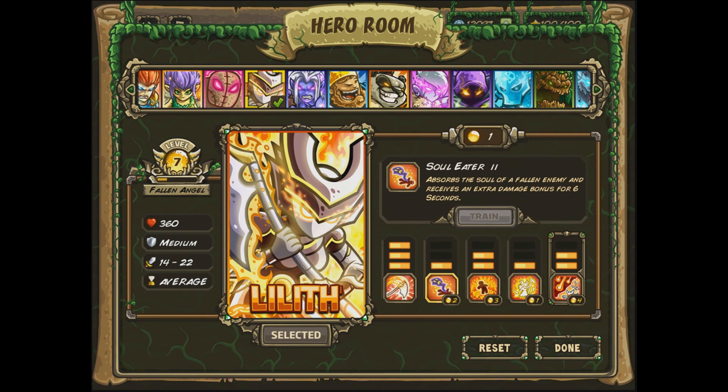Soul Eater absorbs the soul of a fallen enemy and gives an extra damage bonus for 6 seconds. So as long as you're killing enemies, you'll do even more damage, which is pretty darn nice. Infernal Wheel creates a Ring of Fire for a certain number of seconds, dealing a lot of damage — almost 200 damage at the highest level, which is pretty solid. We definitely love grouped damage, not just single-target damage.